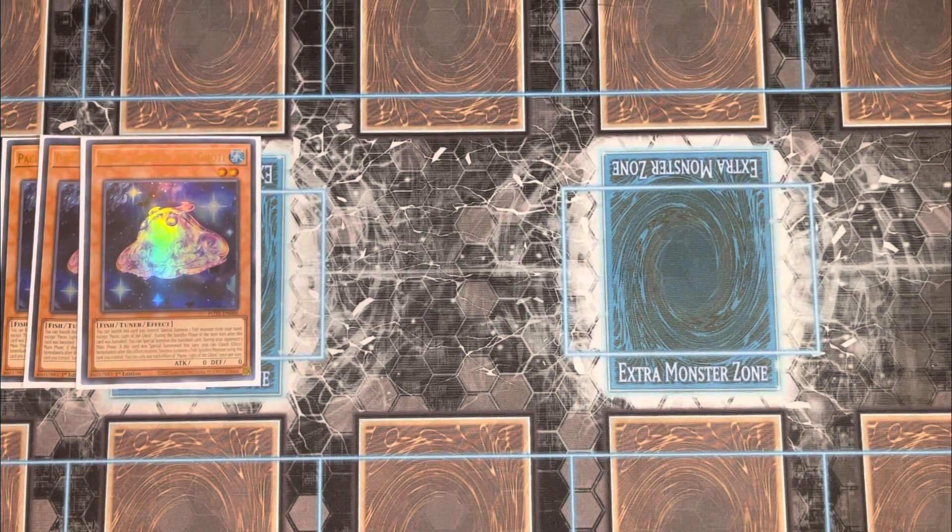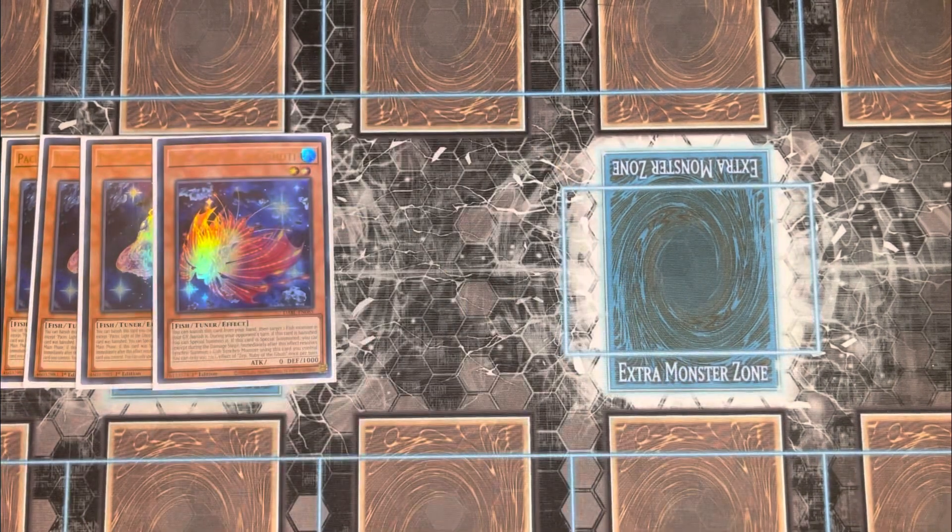Next you have one Zep Ruby of the Goatee. Its effect is: you can banish this card from your hand, then target one fish monster in your graveyard and banish it. During your opponent's turn, if this card is banished, you can special summon it, and immediately after this effect resolves you can synchro summon one fish synchro monster using this card. Each effect is once per turn. Zep facilitates extra synchro summons, following the overall strategy of the deck.